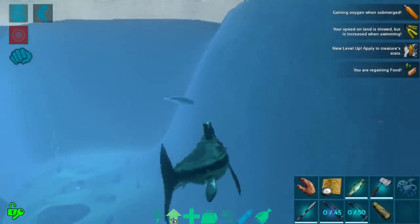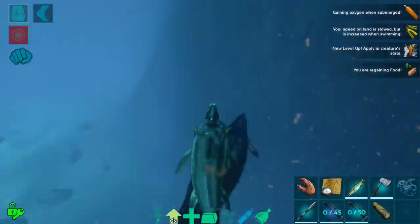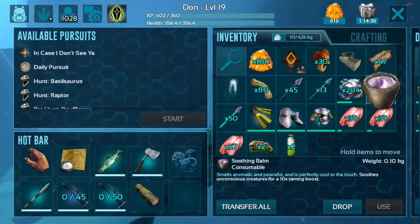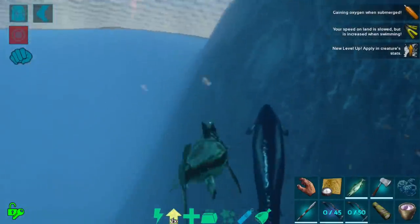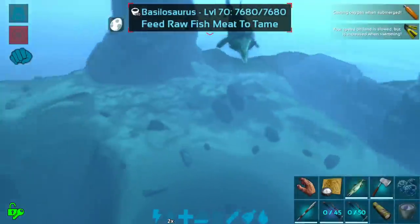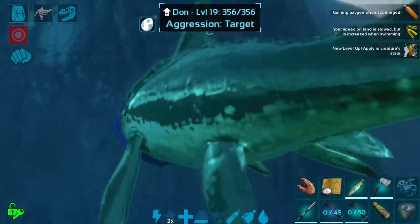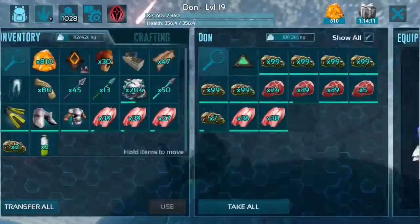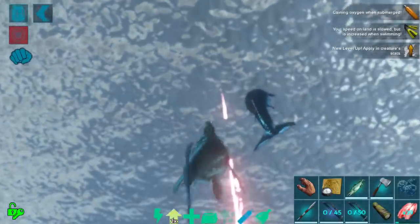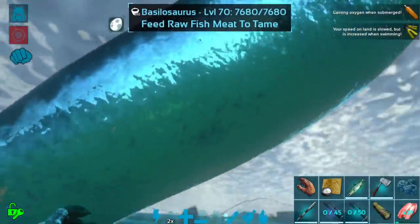Now we have a lot of fish meat which will hopefully be useful in taming this guy. I do have some soothing balm on me as well. These guys are completely passive so there shouldn't be any issues taming him up — I'll just have to be careful not to attract anything else in the area. He's been soothing bombed. Sometimes the flippers are tricky. I'm going to equip the fish on my hotbar and follow this guy up. Being near the top of the water column makes me feel much safer.